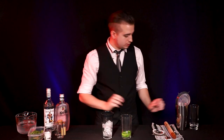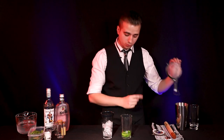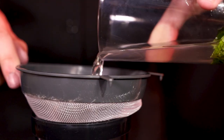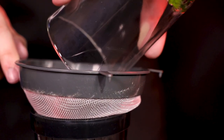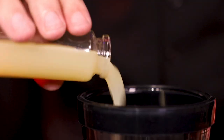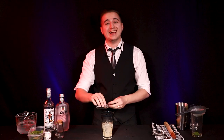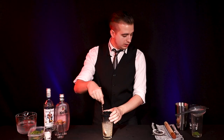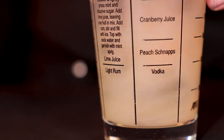Once you're happy with that, take your shaker half filled with ice or another mixing glass and simply sieve out or strain if you've got a suitable strainer. And we're going to finish this off with 1 ounce of lime juice. We're going to just stir this briefly to chill it down.